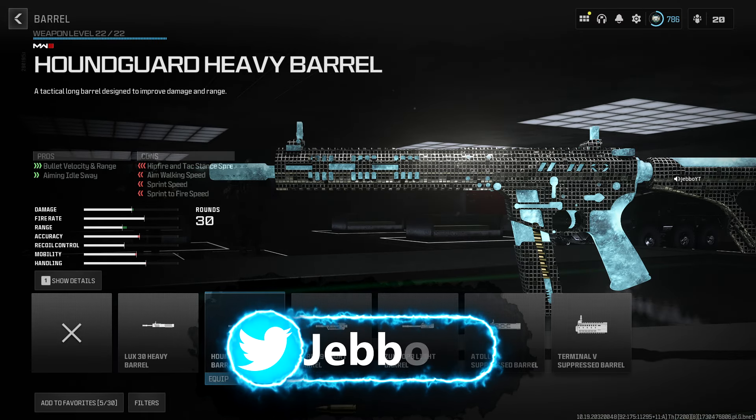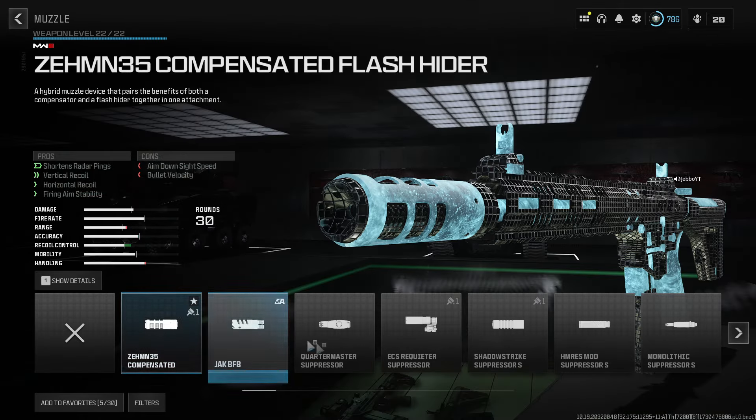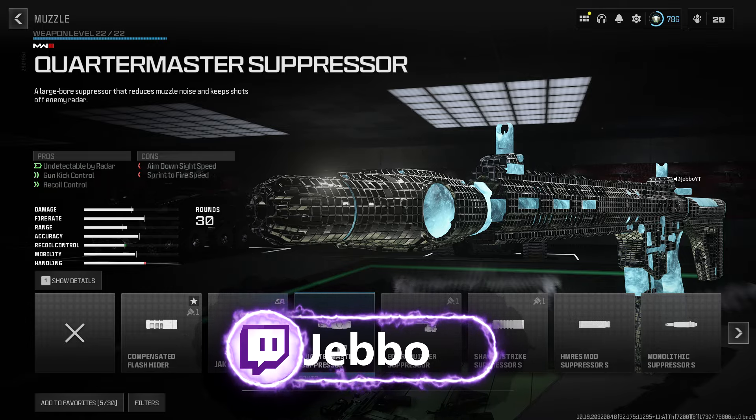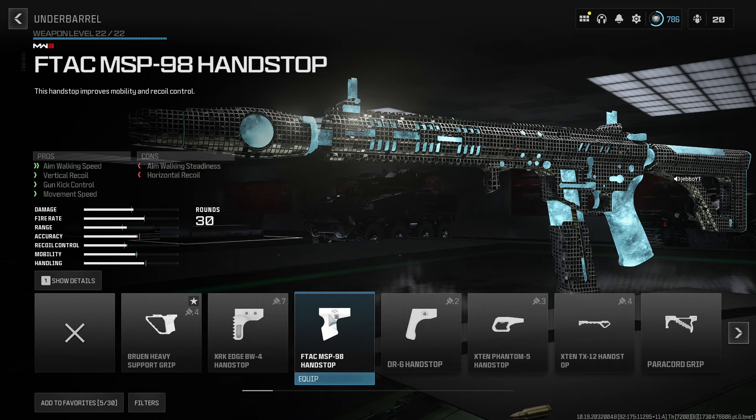For the barrel, go ahead and use the Houndguard Heavy Barrel — it gives you the best bullet velocity and damage range. For the muzzle, use the Quartermaster Suppressor: amazing recoil control, it's always been the best muzzle. For the underbarrel, use the FTAC MSP-98 Handstop — it gives you recoil control and movement speed, you can never go wrong with that.